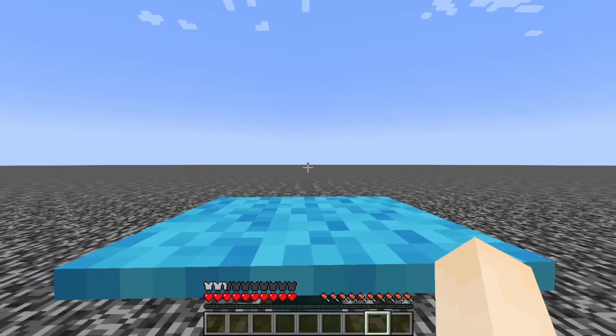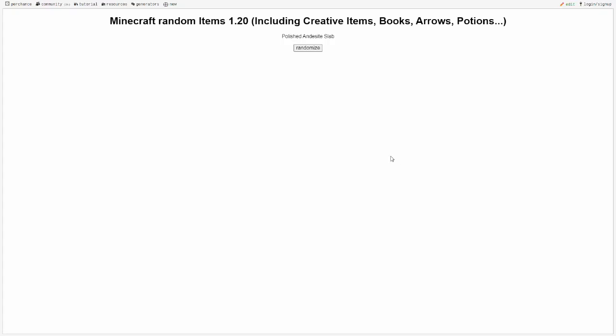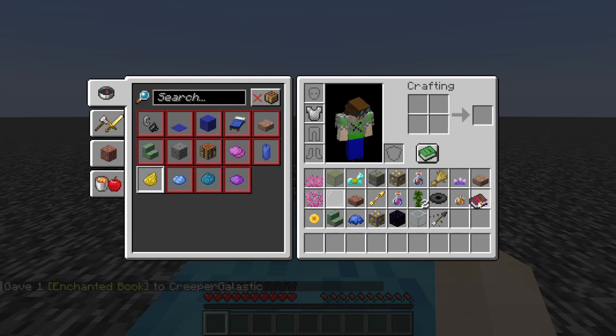Now that we're on 1.20 we can start and see what our new block is. For our first new block — we are not doing polished inside slab — it's the enchanted book, Sharpness 2! Alright, I got the command for it. There we go, Sharpness 2, alright, we got it.